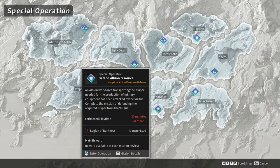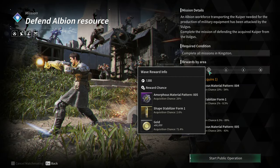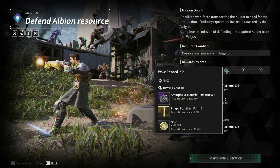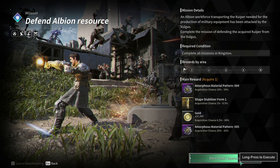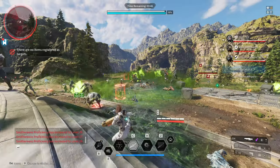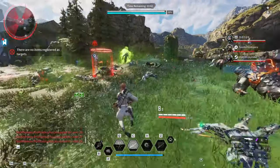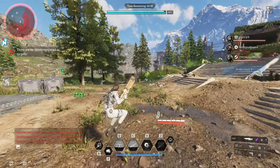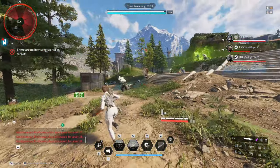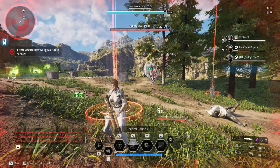Another change is the Albion Resource Defense Improvement. All the waves are now shortened from 21 waves to 10, which is great, and the developers also added weapon proficiency experience rewards. They seem to be making special operations an alternative place to gain weapon XP. Leveling weapons is pretty easy nowadays, since it only takes 6 to 7 400% invasion infiltration operation runs to max out a weapon proficiency.